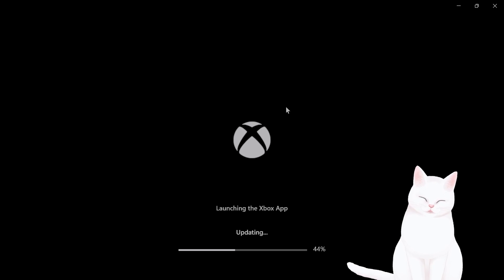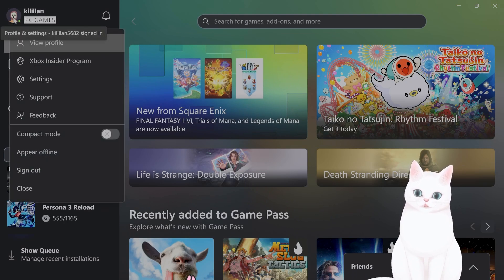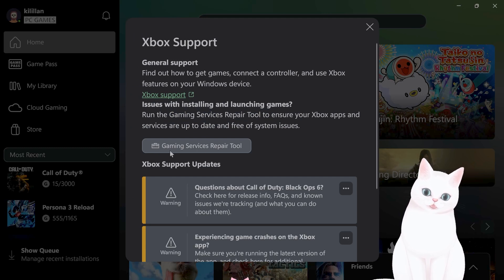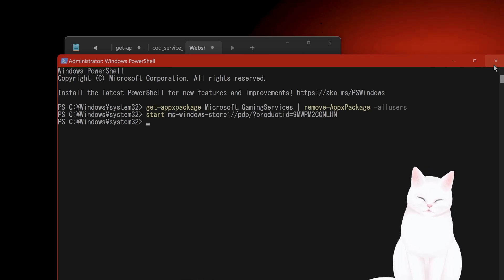After restarting Game Pass, you will see a Verify and Repair option that wasn't there before. To access it, left-click on your profile, go to Support, and you will see the Gaming Services Repair Tool. This will repair every single game you have installed. Run it, let it take a couple of minutes, then restart the game and see if it works.